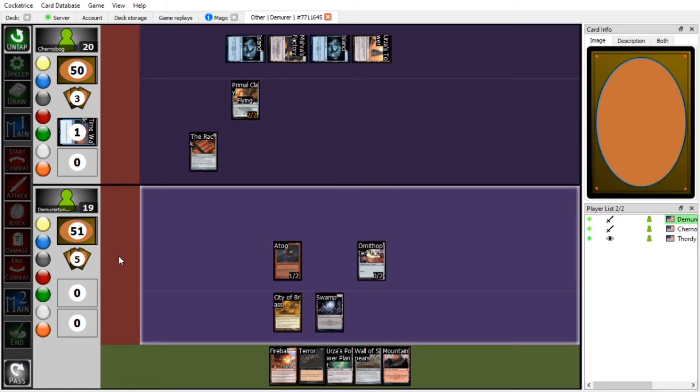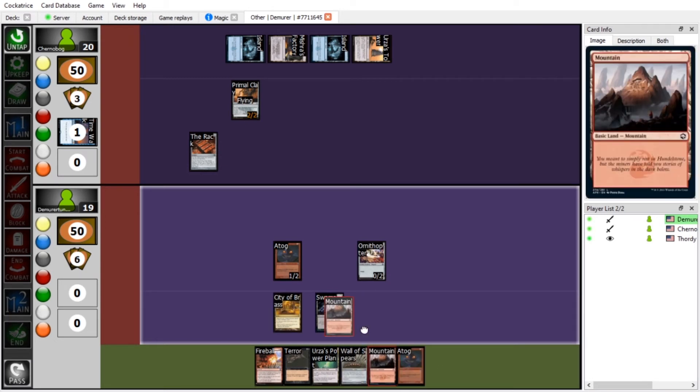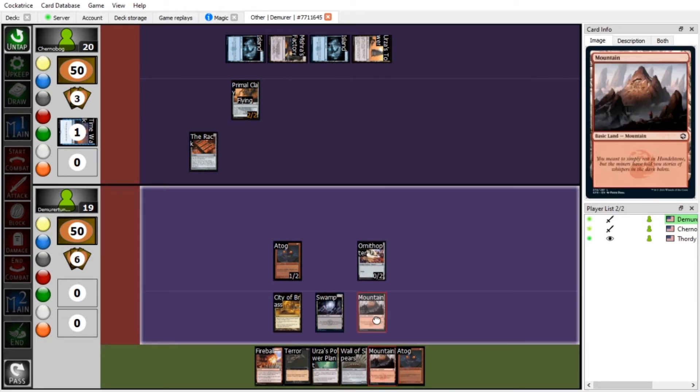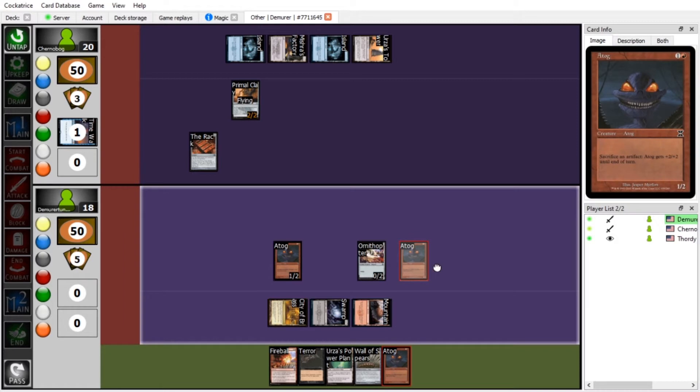Untap — you have more than three cards, lucky bastard. I intend to stay that way. Speaking of things, I'm going to play another land, tap three taking one from City of Brass, and play another Atog.